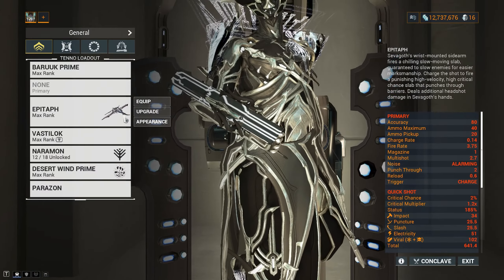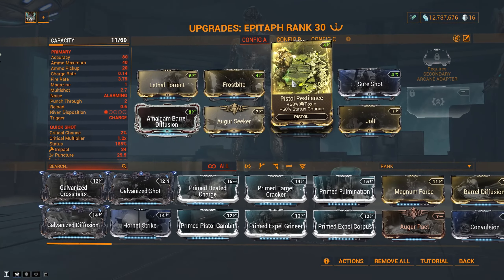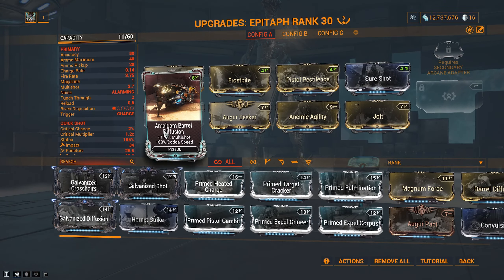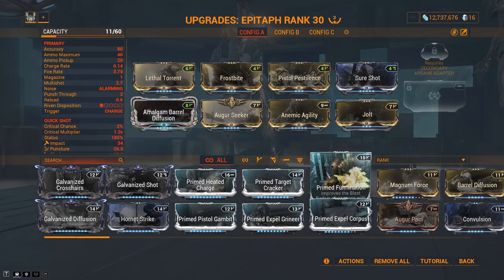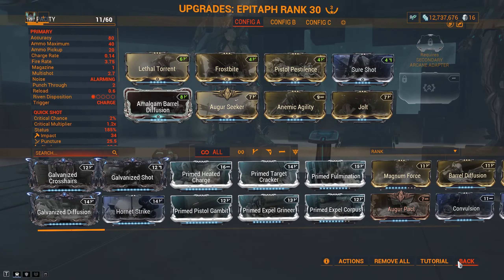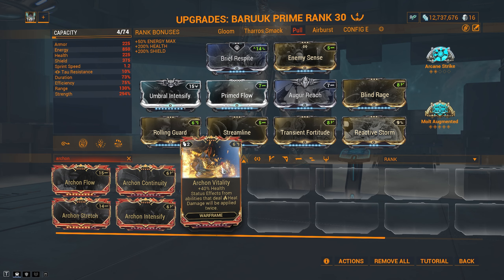With this build you can run an Epithar primer. The setup I run: Lethal Torrent, Frostbite, Pistol Pestilence, Sure Shot, Amalgam Barrel Diffusion, Augur Seeker, Anemic Agility, and Jolt. If you decide to build Heat on your Desert Wind, you can also run Archon Vitality — a great alternative option.